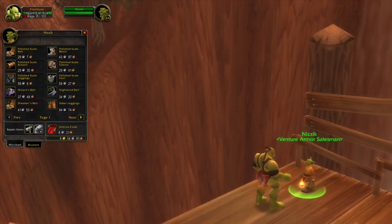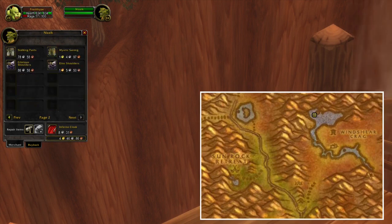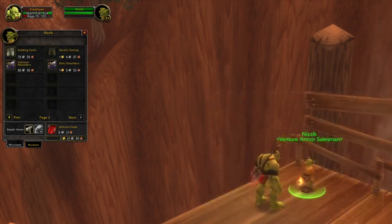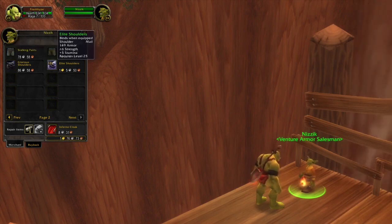The next vendor is located in Stone Talon Mountains, right next to the Barrens. This goblin is selling different kinds of cloth, leather, and even mail items. So it's definitely worth it to check this out, because there are a lot of different categories and items. One thing you have to know is that this vendor is surrounded by a lot of enemies, so it will be a bit difficult to access.